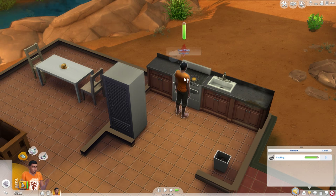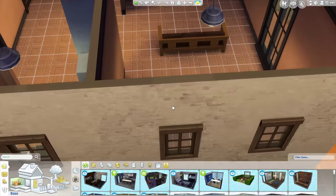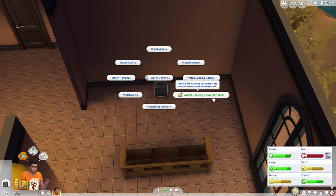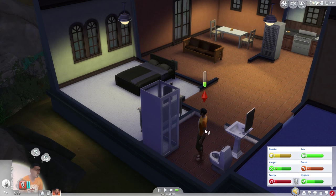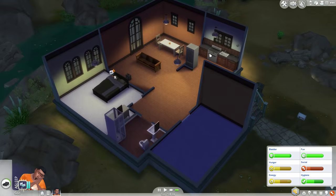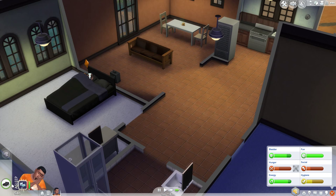I need more counters - I keep filling them all up. Why am I tense? Apparently I need to dance or something. I don't have a TV. I'm dancing! Cooking level four - hey, I can make a strawberry cake. I will need to sleep, and also use the toilet. There's a zombie cake - I'm going to make it. It wasn't in the seven that we listed but I feel like we should have to. Making a zombie cake - I have to put that in the fridge.